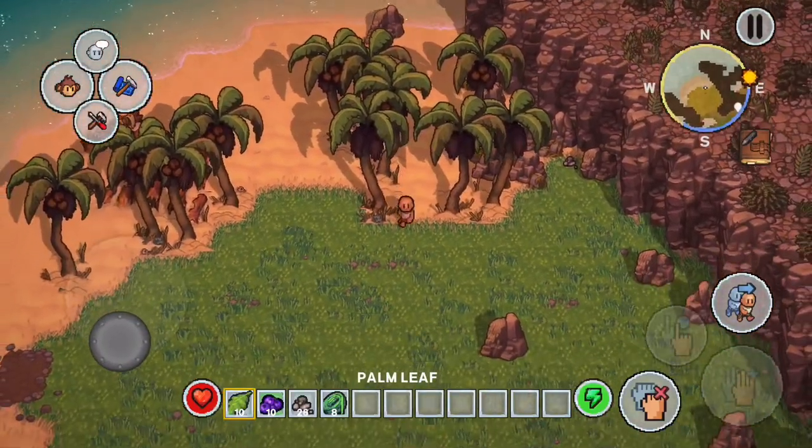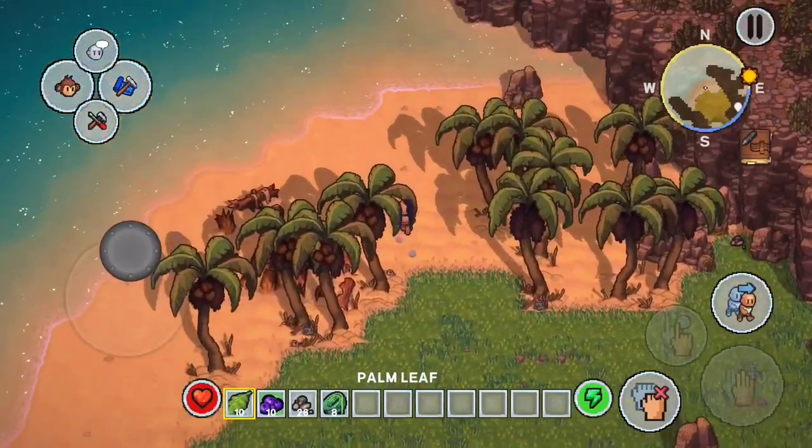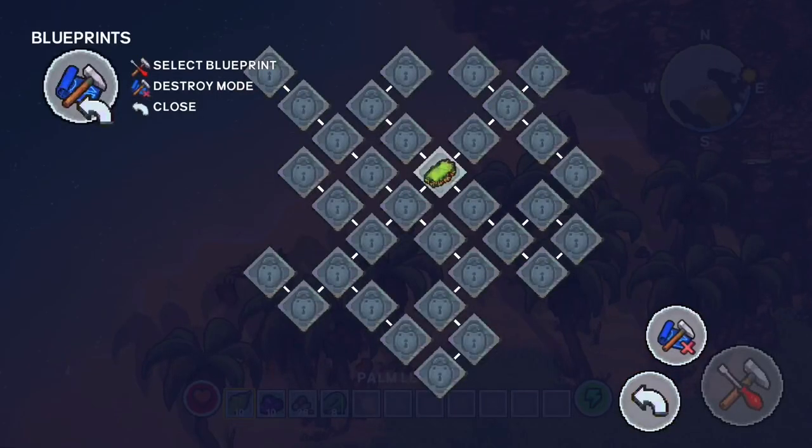Keep in mind you can see the heart down in the bottom left — we have to make sure we eat and sleep in order to keep that up.